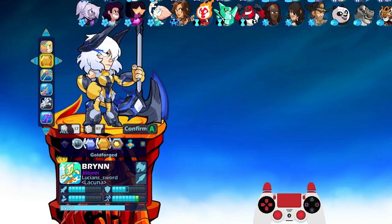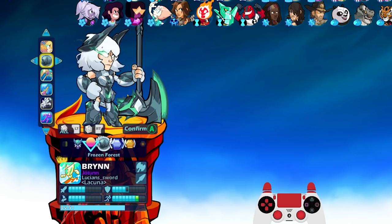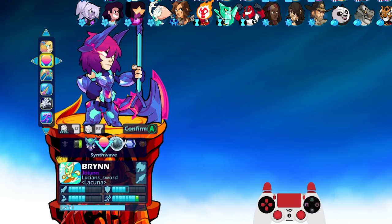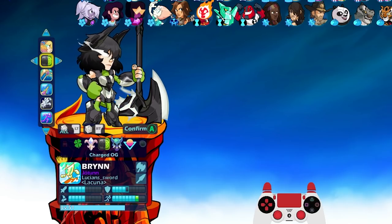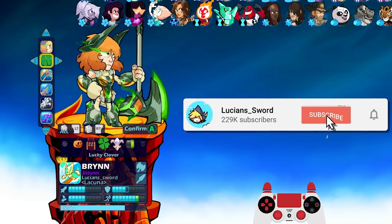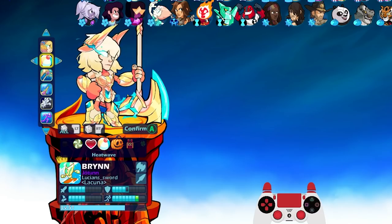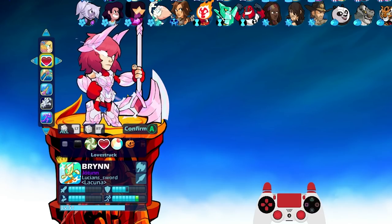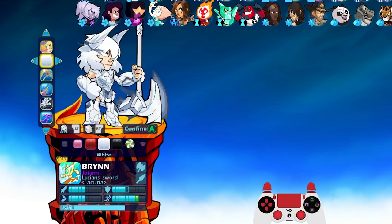Brin is my highest level Legend at level 51, but that being said I actually don't play her that much. It's just I used to play her a lot. When I first started playing Brawlhalla she was my main — I pretty much learned how to play the game on Brin. But then I started branching out and playing all the other Legends. I made it my mission to get level 25 with every Legend, basically learn every weapon and get good at the game in general. It took me years, but I think I've done that.